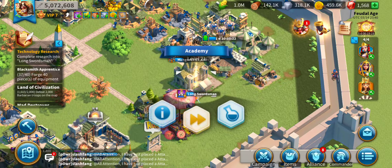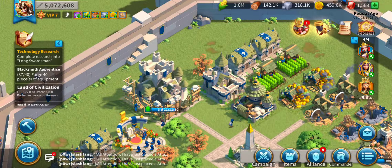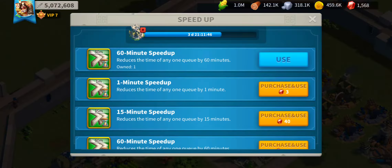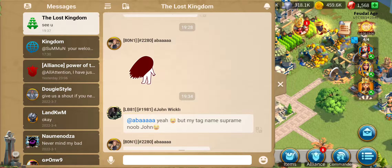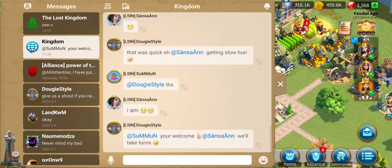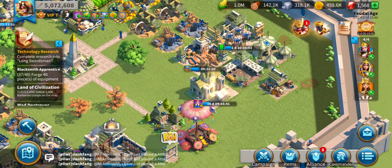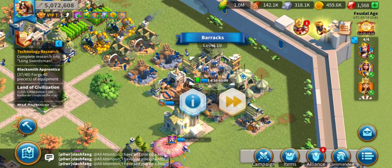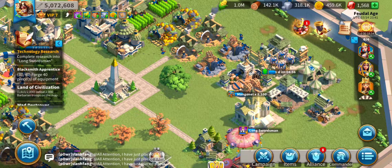I can't upgrade the academy while I'm researching this. And your city hall basically acts as a base level, so you cannot have anything with a higher level than your city hall. Mine is currently level 21, and it's upgrading to 22 - in the next few days it'll be fully upgraded. After that I will upgrade my academy, but first I'm also upgrading my barracks, which is for infantry troops.